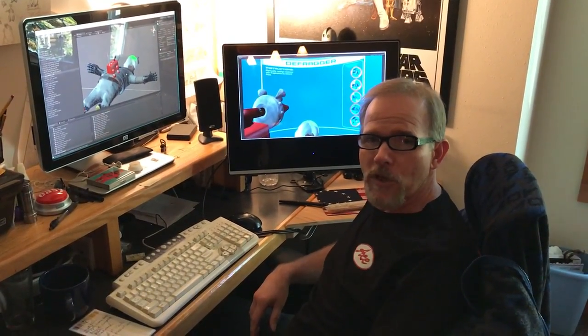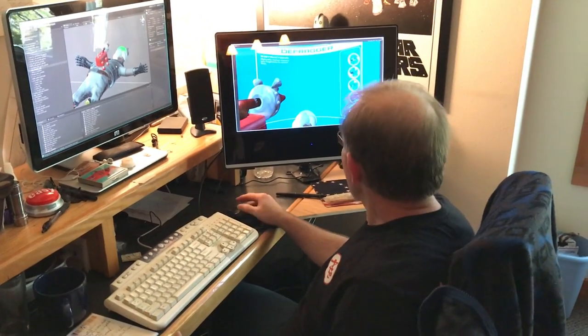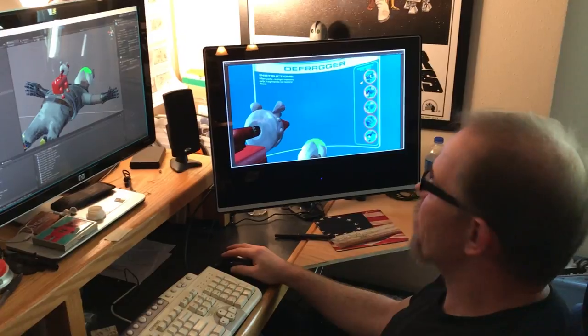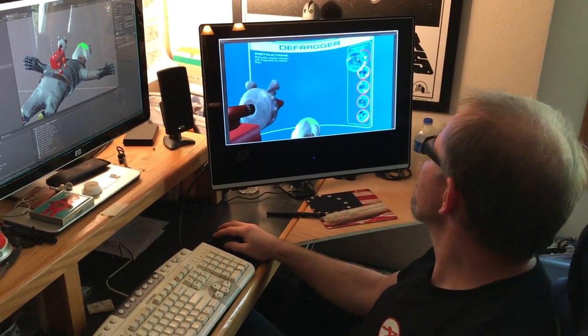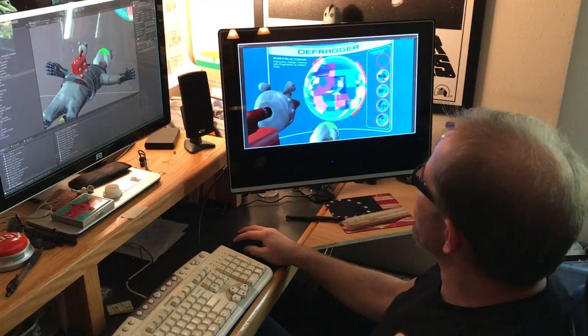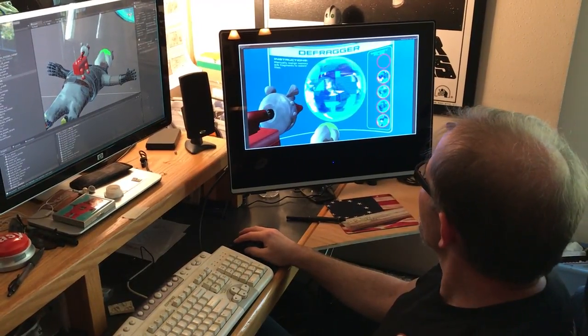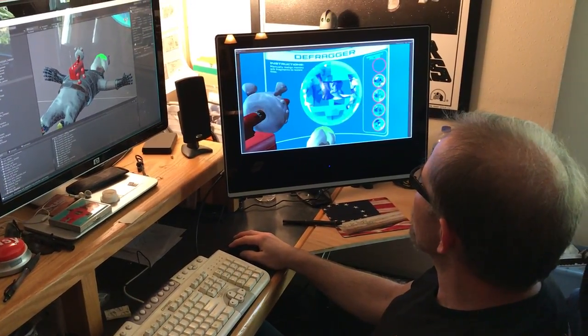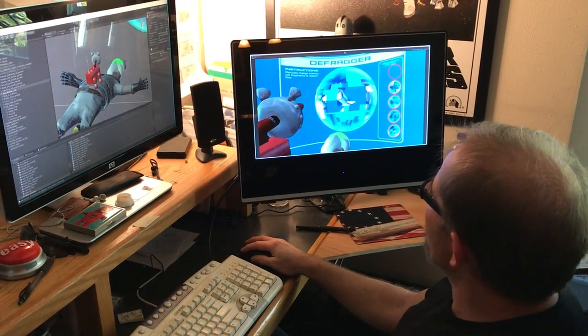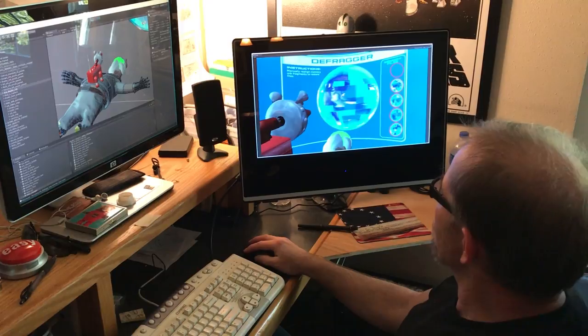Hey everybody, we're going to give you a sneak peek at one of the puzzles we're currently working on for Space Venture. In this scene, Reuter is helping Ace to defrag some of his lost memories. What he has to do is de-scramble these memory orbs, as we call them — basically three-dimensional slide puzzles representing some of Ace's fondest memories of characters he's met throughout the game.